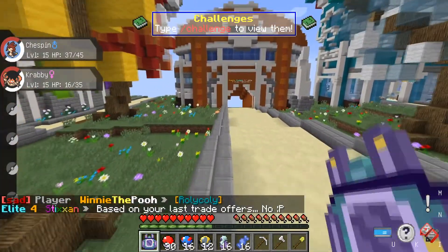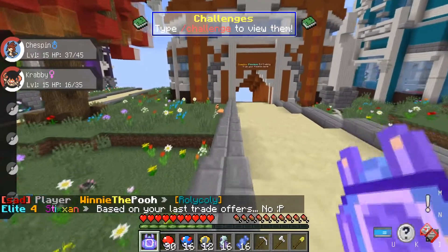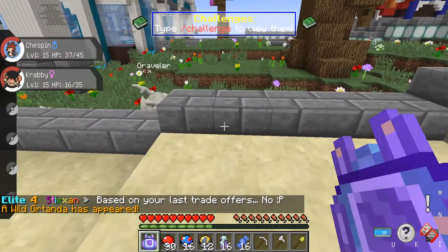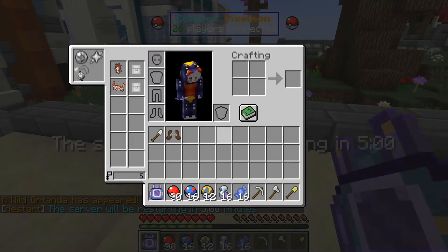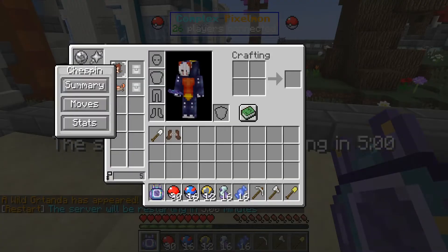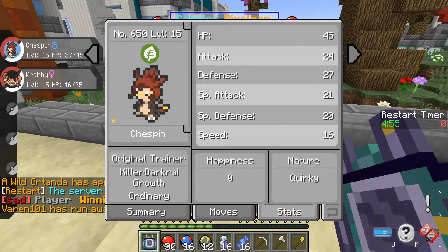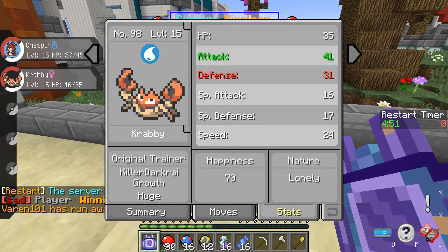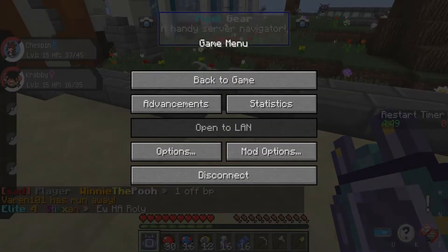So there's a huge Krabby over there. Speaking about big Pokemon guys, in this game there is a size system for Pokemon. So for example, my Chespin I think is ordinary size - yeah, my Chespin is ordinary. And then my Krabby is huge actually. My Krabby is a huge boy.